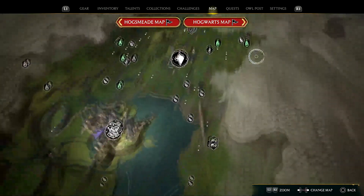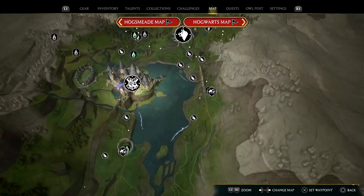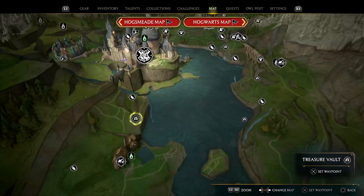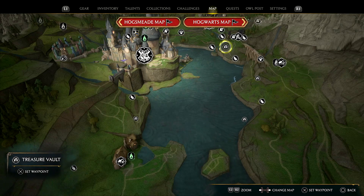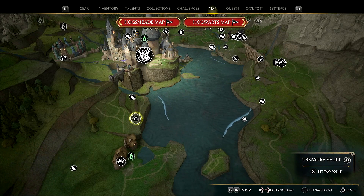If you look at the map, there are going to be caves — zoom in a little bit. You see these treasure vaults? There are a few of them around: one here, one here. We're going to go to this one first since it's the closest.